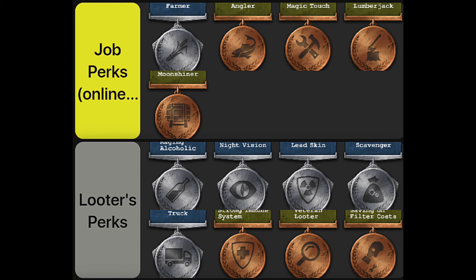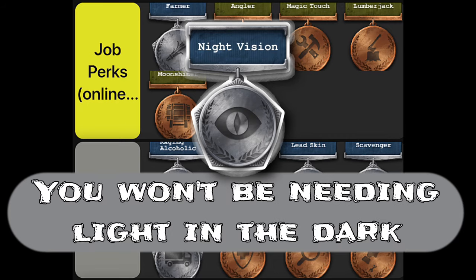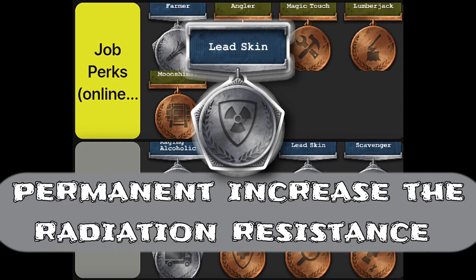Now for the Looter's perks. Raging alcoholic nullifies alcohol's negative effects, but you are addicted to it forever — alcohol is only used to remove radiation. Night vision adds a minimum light of 50%, letting you search in the dark. Lead skin adds permanent radiation resistance of 1, up to 5 when maxed at 5.